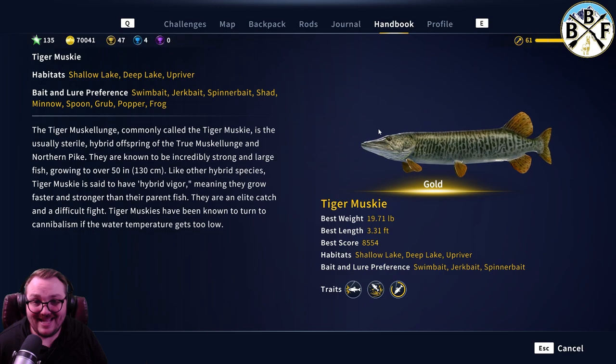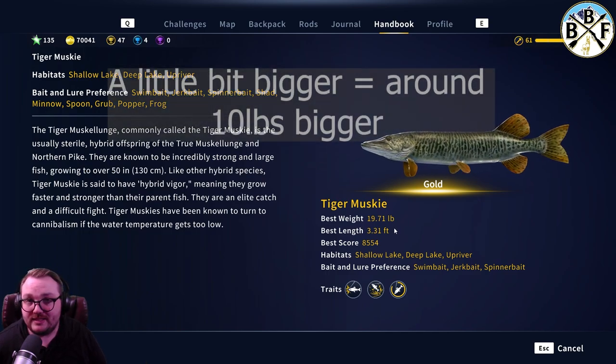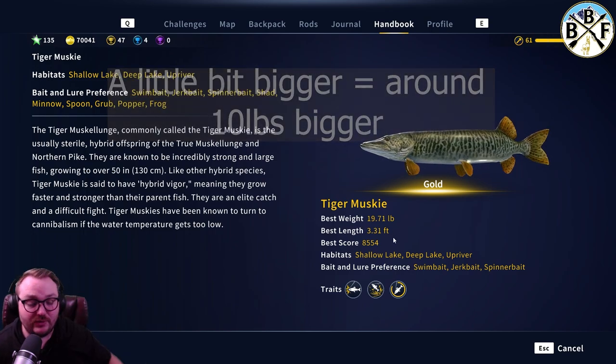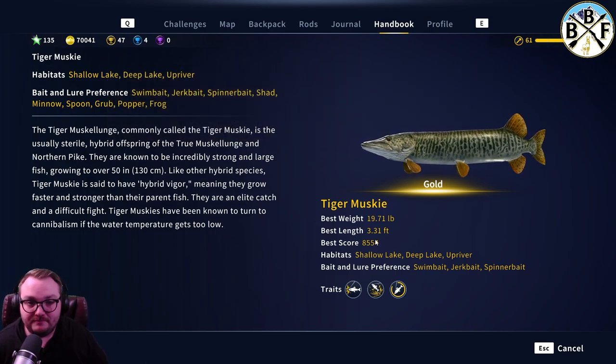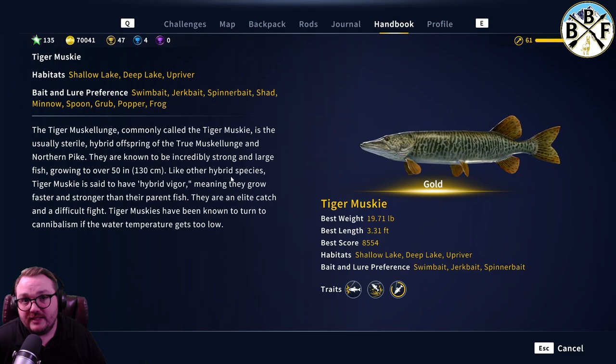Remember, diamonds will bite on any hook size up to their maximum, so keep that in mind. My personal best here is a gold at 19.71 pounds. Diamonds are a little bigger, so you're going to want something that can fight around 20 pounds if you're looking for diamond tiger muskie — use 20-pound line.